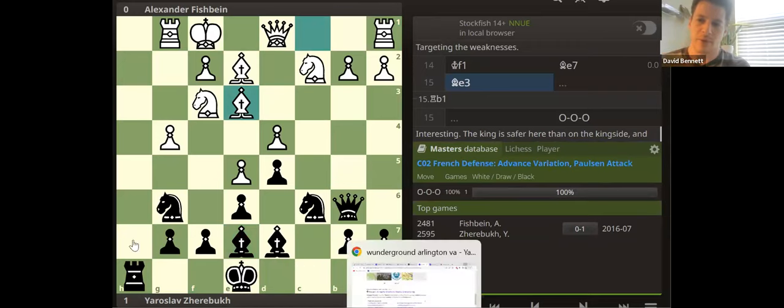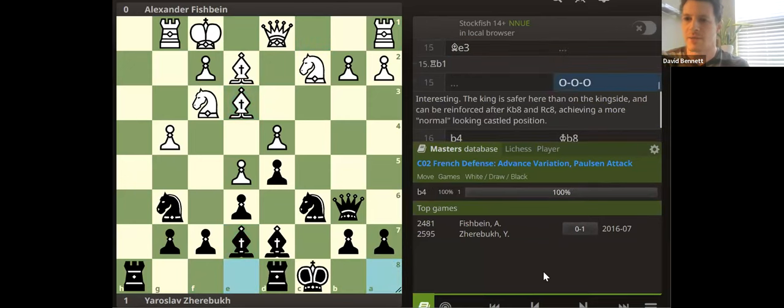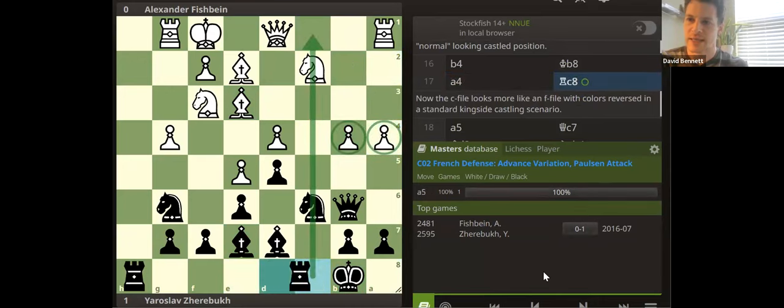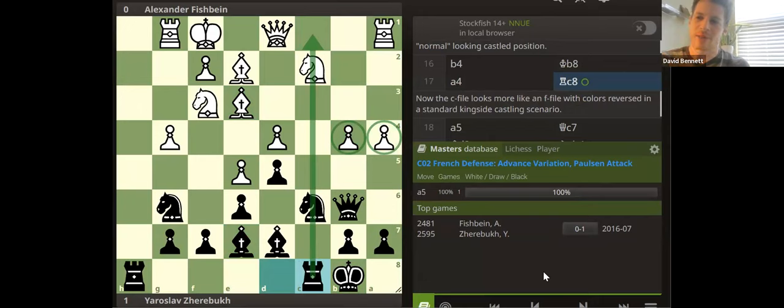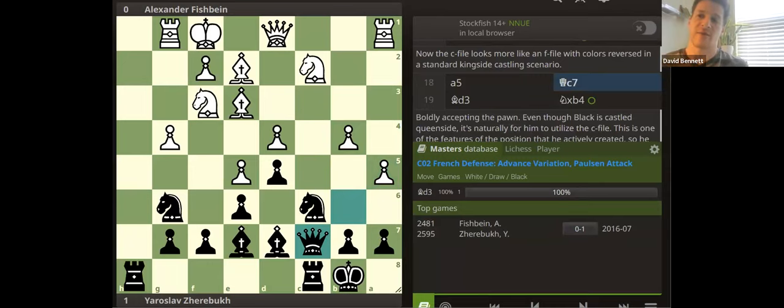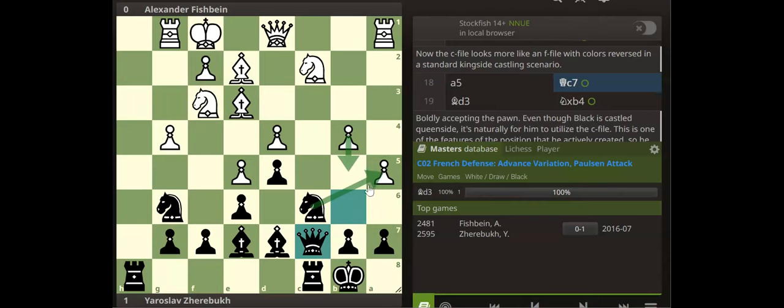The computer says it's around minus 0.5, now saying zero, suggesting B4. Let's say white does something regular — rook B1. Now it's saying minus one. I think it's strategically good for black. White is going for a pawn storm with B4 — why not. Black has the piece placement. The thematic break for white is F4 to F5, but you see the breaks that black got are giving him the activity. White's not getting the play. B5 just takes the A pawn by knight.